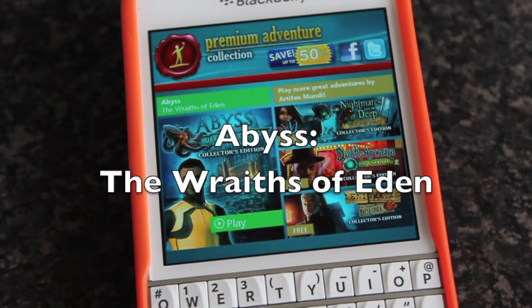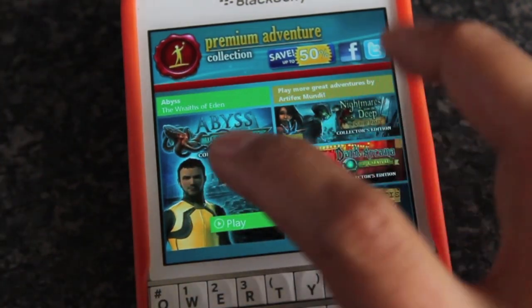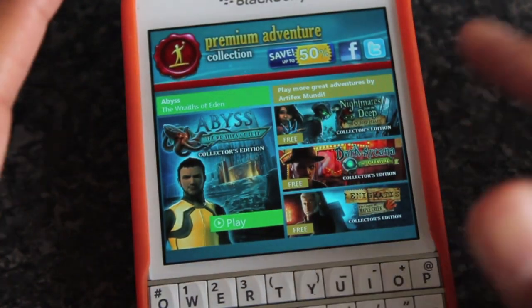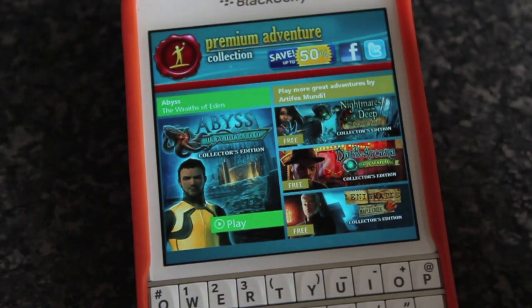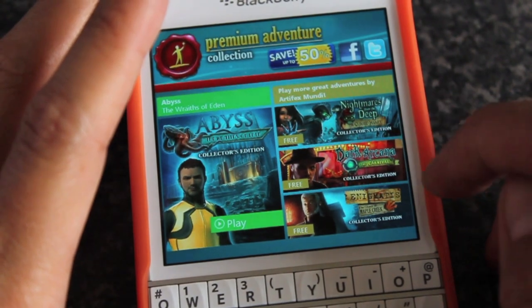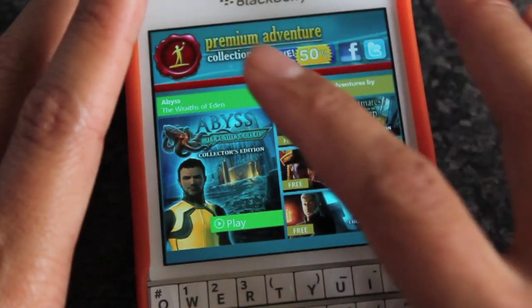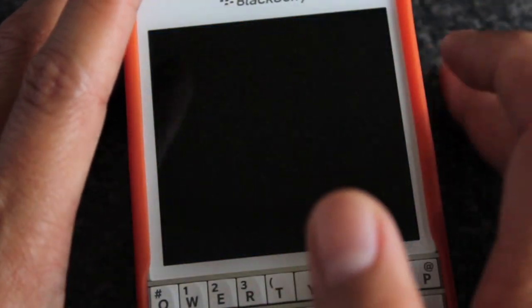Hey everyone, DJ here for Crackberry.com and today I'm looking at Abyss: the Wraiths of Eden. As you can see there's a whole collection, a whole series of games — different adventures like Nightmares of the Deep, Dark Arcana, Enigmatis: The Ghosts of Mabel Creek. All kind of the same idea — hidden object — but we're looking at this one, the Wraiths of Eden.